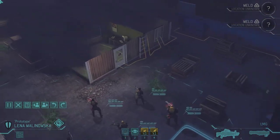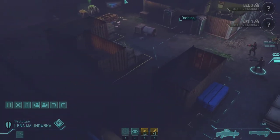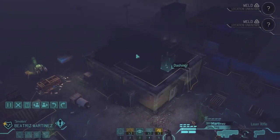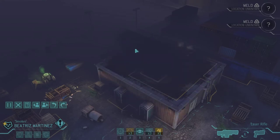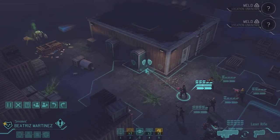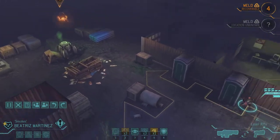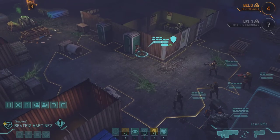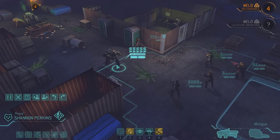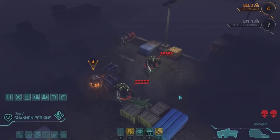I'm discussing my strategy, which is to go through this building. This is a thin map and I'm very happy about it. There's not a lot of space so I basically just have to move forward without worrying about moving around. I'm talking about how nice it would have been to have a sniper on that roof with squad sight and Damn Good Ground on the entire battlefield. We immediately run up and spot the meld. I bring up my MEC and immediately spot two Mutons — Dos Mutons — right off the bat, which doesn't make me happy.